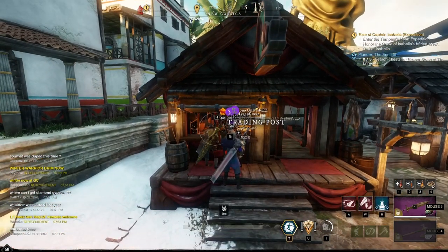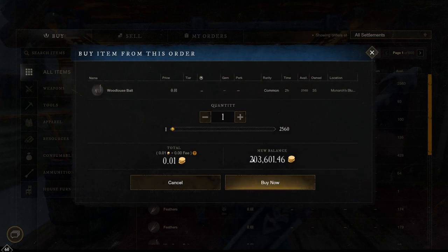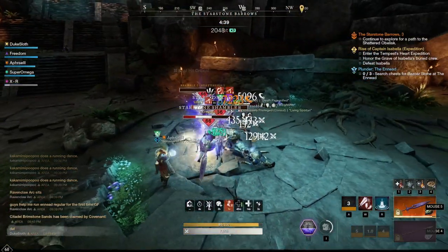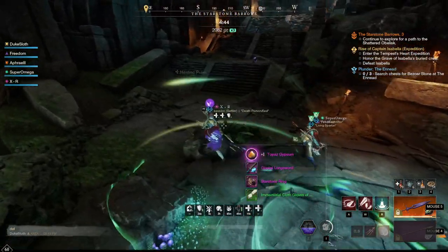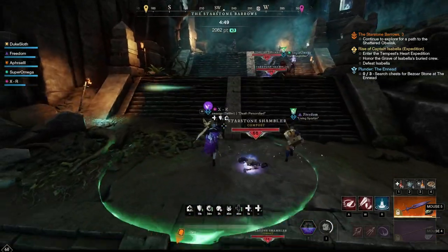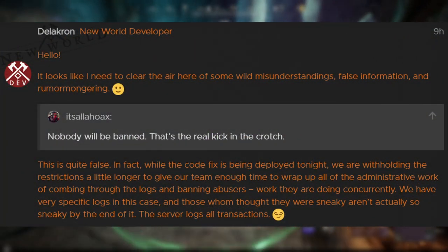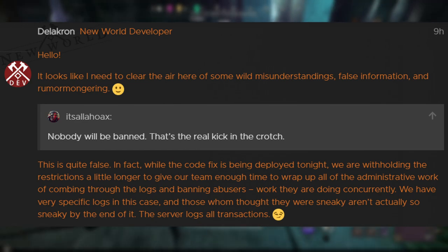Currently the trading post cannot be used. It is meant to be fixed at some point today, but it was not re-enabled with the patch. I'm fairly certain the devs can enable and disable the trading post without having to put a patch up, so this is not coming with a patch but rather will be a separate thing later. The reason they're not enabling it yet is because they want to make sure that they ban everyone who has participated in this exploit, and that is what they're still working on right now.